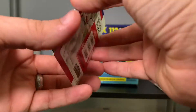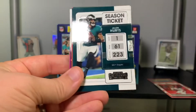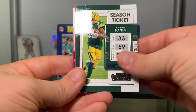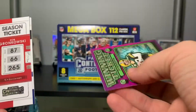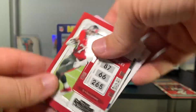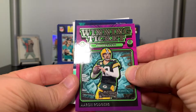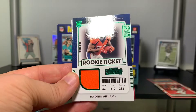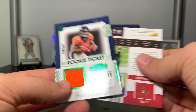I think there's a patch in here — yep, we're just going to go for it. Hayden Hurst, Kirk Cousins, Baker Mayfield, Jalen Hurts, Aaron Jones, Rob Gronkowski. Got a Winning Ticket of Aaron Rodgers. And the relic — looks like it's a running back from the Broncos: Javante Williams.